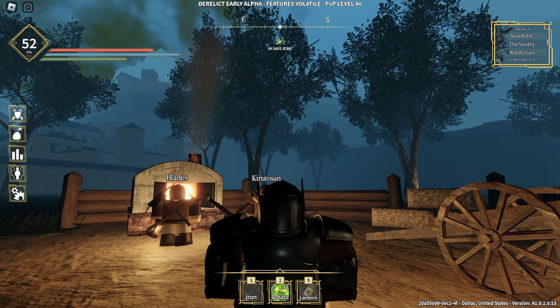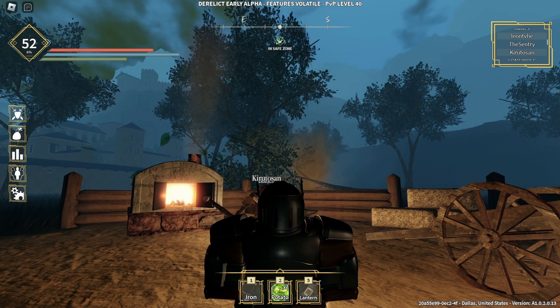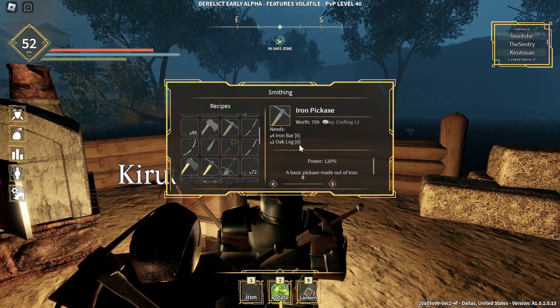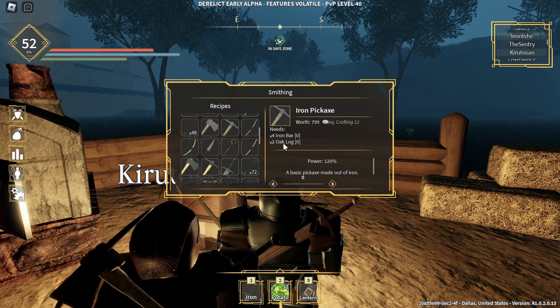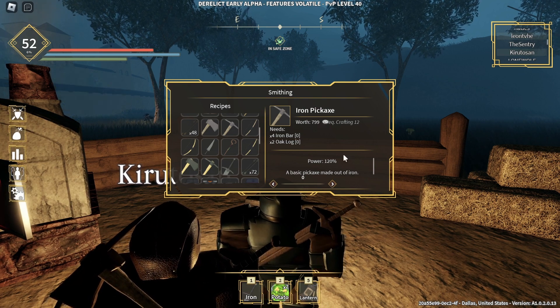Hello everyone, welcome to another video. Today I'm going to show you how to get an iron pickaxe. To get yourself an iron pickaxe, you need a few requirements: four iron bars and two oak logs — the same requirement as it is to make an axe.